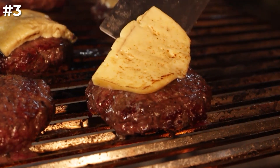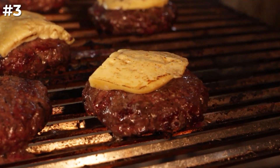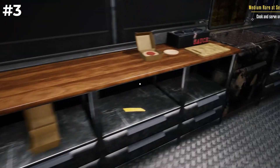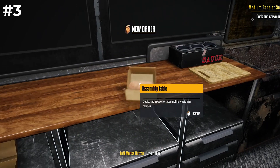Then, when you find yourself in the midst of a heated shootout, a quick visit to your inventory allows you to chow down on that burger, not only satisfying your character's hunger, but also rejuvenating your health. And it's not just burgers — imagine stocking up on pizzas and energy drinks.